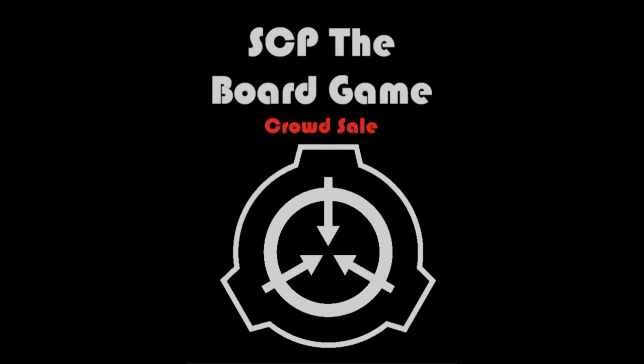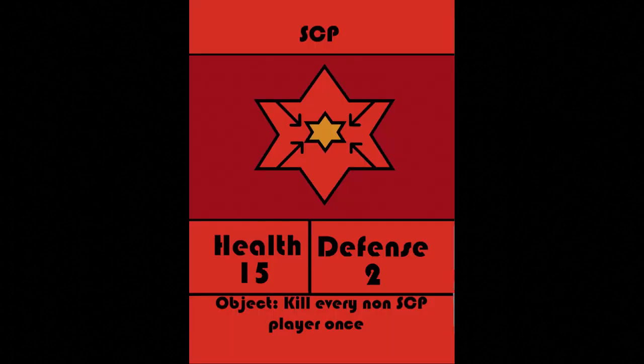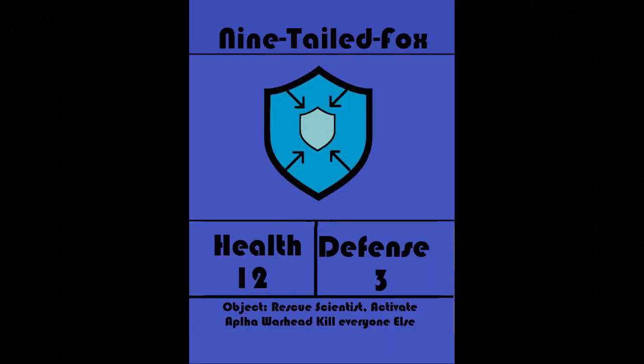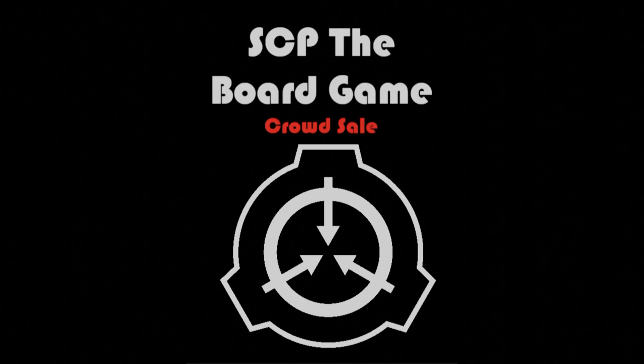SCP the Board Game is an asymmetrical roll-and-move team game that emphasizes negotiation. You play on one of three teams: the SCP team, the Chaos Insurgency team, or the Nine-Tailed Fox team. Each team has their own unique objectives and abilities.